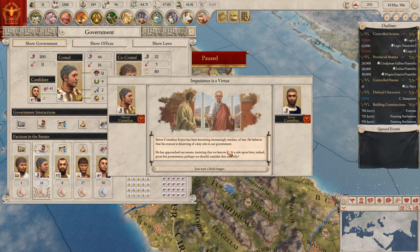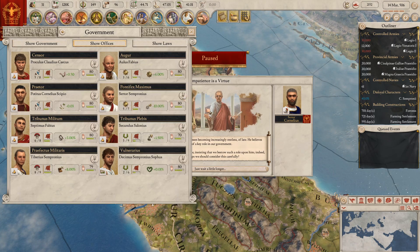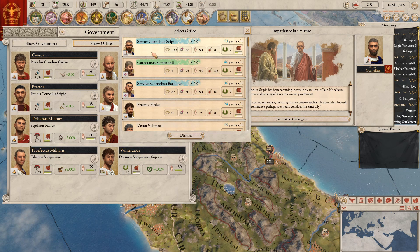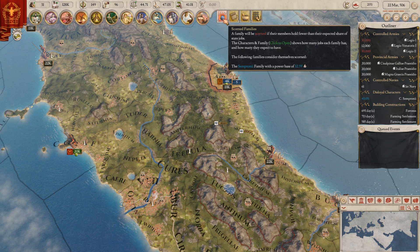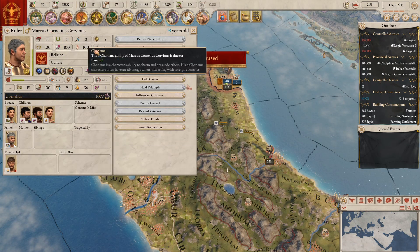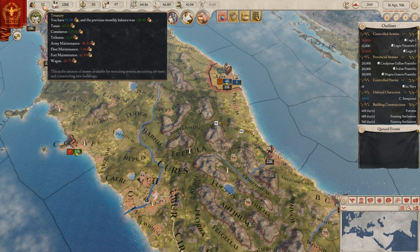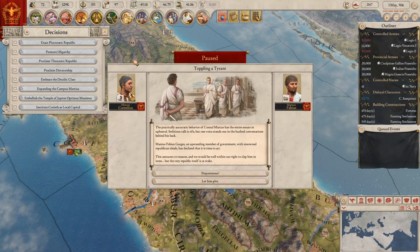Scipio has been becoming increasingly restless of late — he believes his stature is deserving of a key role in government. With eight civic, I think you might be right. I'm going to put you as my vulnarius, Senator Cornelius. Give me some fat stacks of cash, please, and then I'm going to replace you again. Who is it that's running out? Sempronii. My character is a Cornelii, so I can't just adopt into fixing the problem. If we manage to become a dictator, that would be fun — I've not actually done it before.